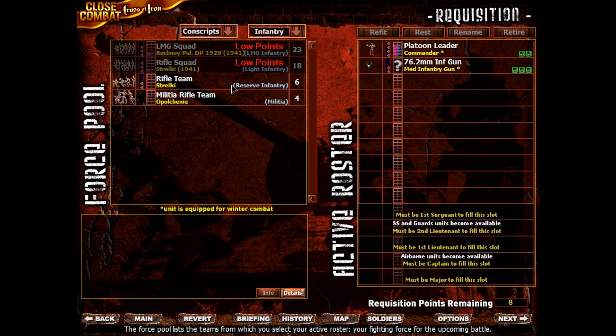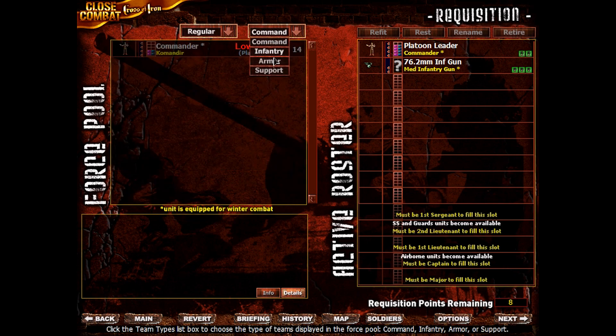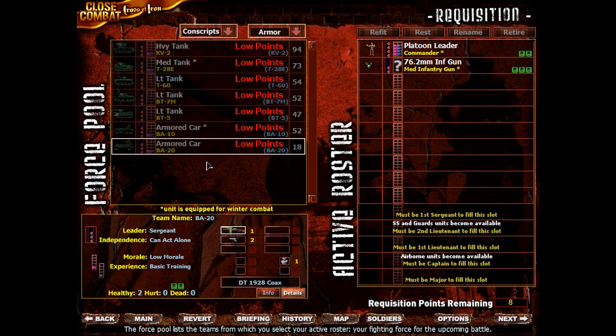We can only get one of those, so we might want to reconsider. What do we have available here? We could have potentially purchased a BA-20 armoured vehicle. There's also a BA-10 armoured car and it has a 45mm on it, however we could certainly not afford that.